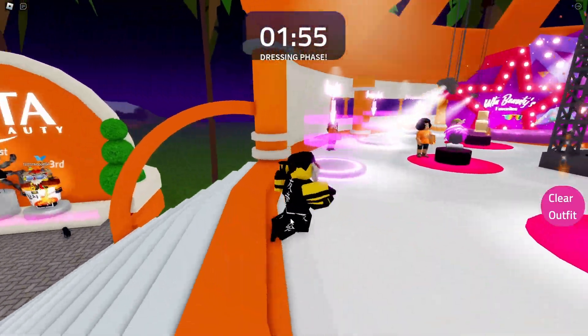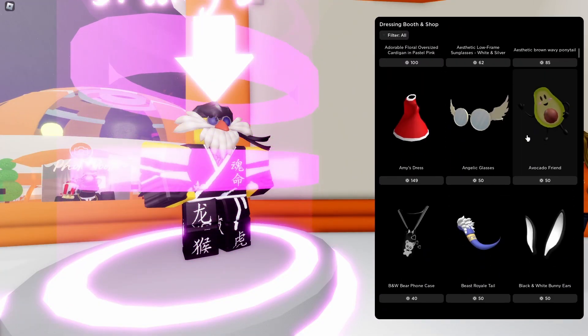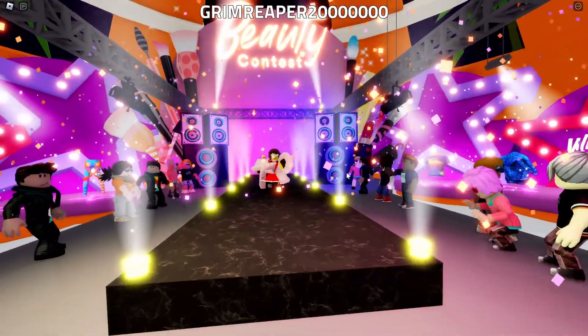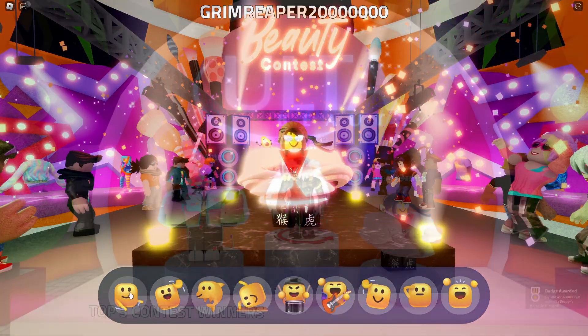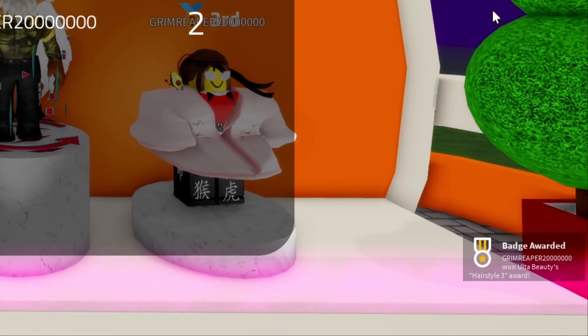After it starts you'll get teleported and begin in the dressing phase. Go to the dressing booth and equip random stuff. Then the fashion show starts — you vote, you emote, you do whatever.